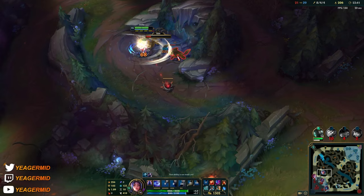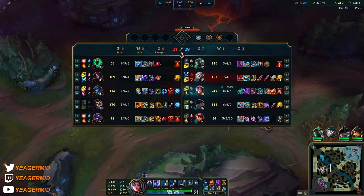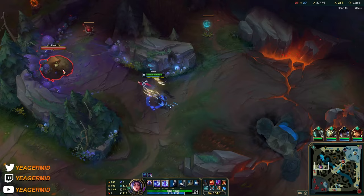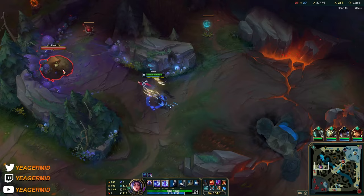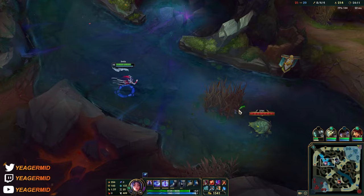We could get Death's Dance, but MR would be pretty nice as well. It's pretty hard sieging against them — the main reason being that we don't have wave clear and we don't have good ranged damage because our AD carry is also melee. The only range we have is Annie, which is our support.